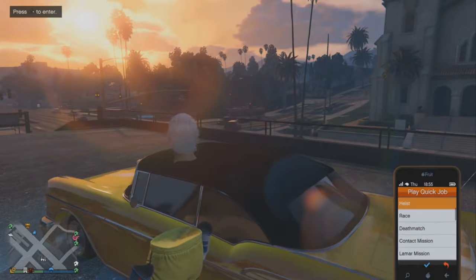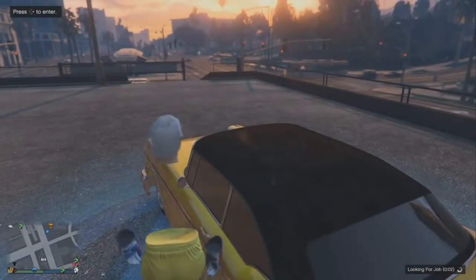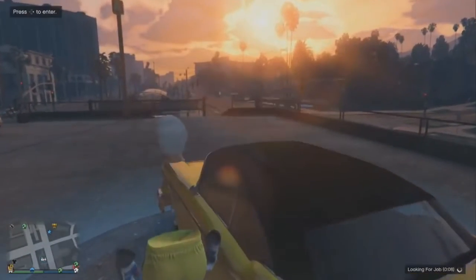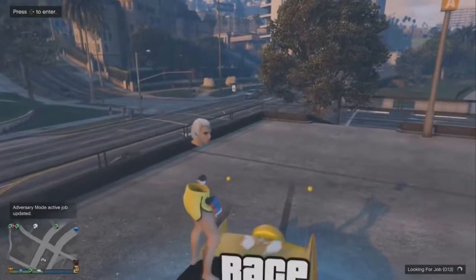The first step in this glitch is very easy — you've got to find a car that you want to duplicate. I happen to have a lowrider right here. It doesn't matter what car you want to duplicate. Also, this glitch is solo, so make sure no friends are doing this with you. It's just by yourself. Now you want to get to this spot right here. Get on top of your car and press the button to kill yourself to get the car on top of the mission.